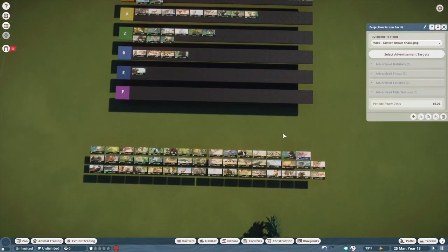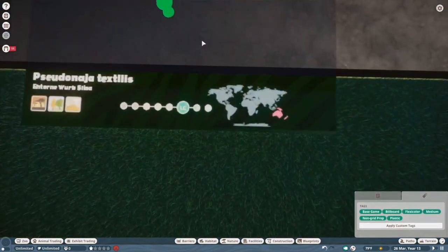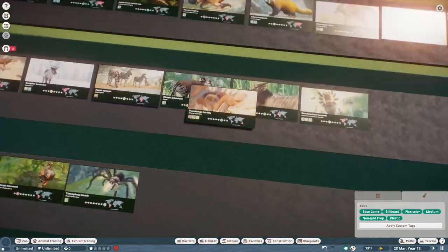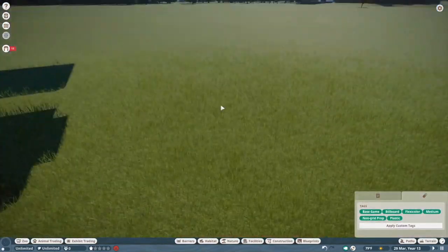Eastern brown snake. It is a brown snake — it's pretty hard to mess that up. But it's also a really nice snake, so we're going to put it in B tier.